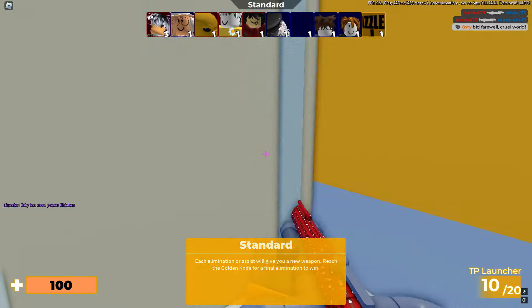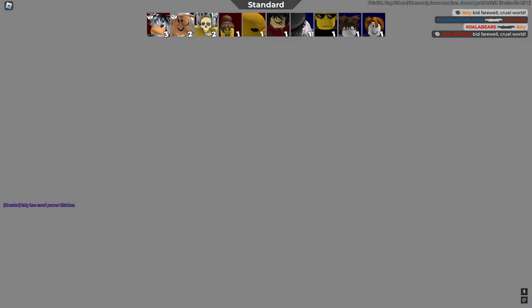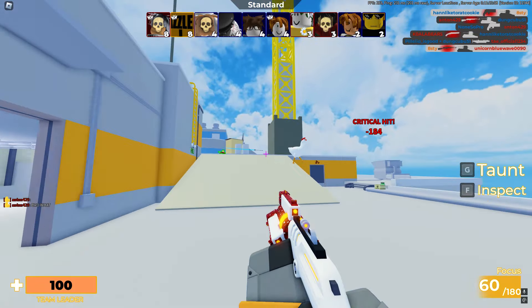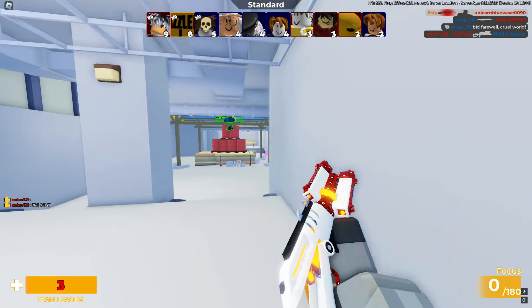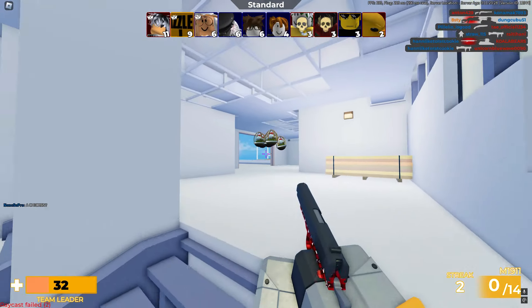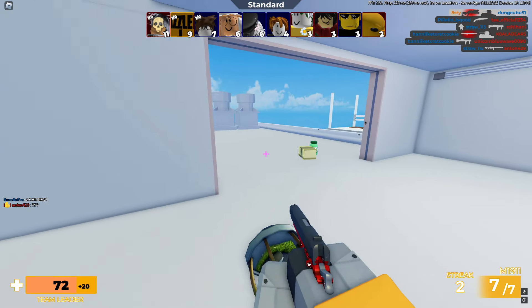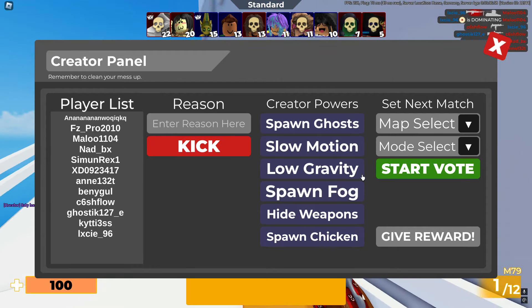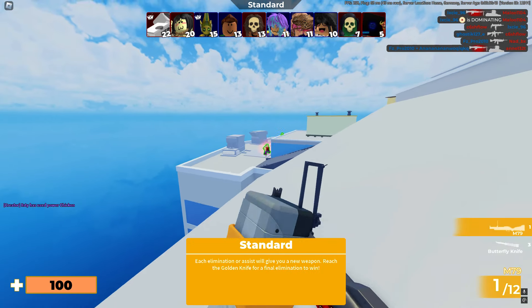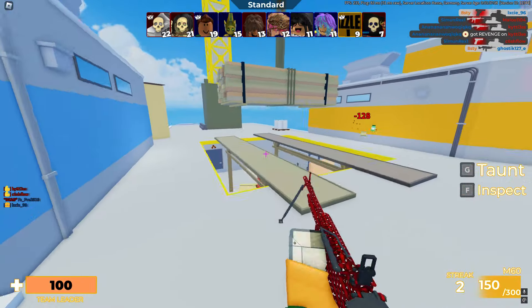That's karma. Come on — yes, I got it, I killed it! It drops so many more eggs now because there's more people in the server. Okay, let's spawn a chicken again, let's go.